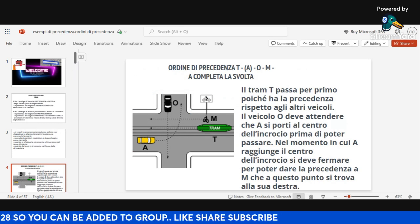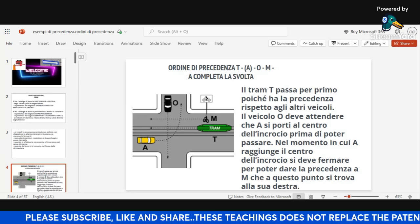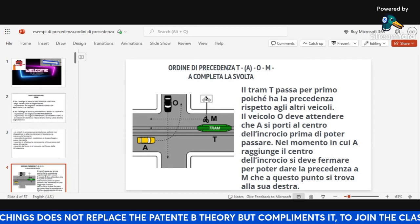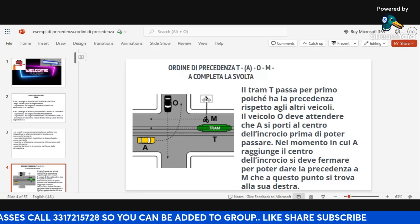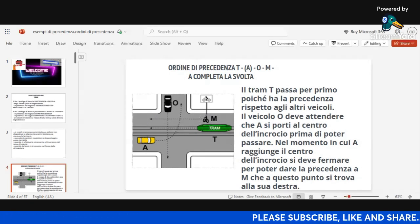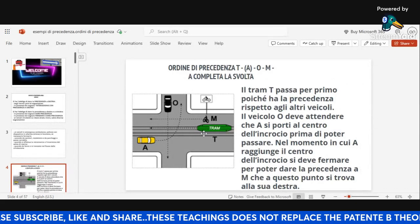I'm going to explain this first example to you, and then I'll give you a chance to answer one or two questions. Now: a tram passes first — it always has precedence over other vehicles. Anytime you see a tram at a junction like this, tram goes first always. So we're going to remove tram and we'll be left with three vehicles: vehicle O, vehicle R, and vehicle M which is the bike.